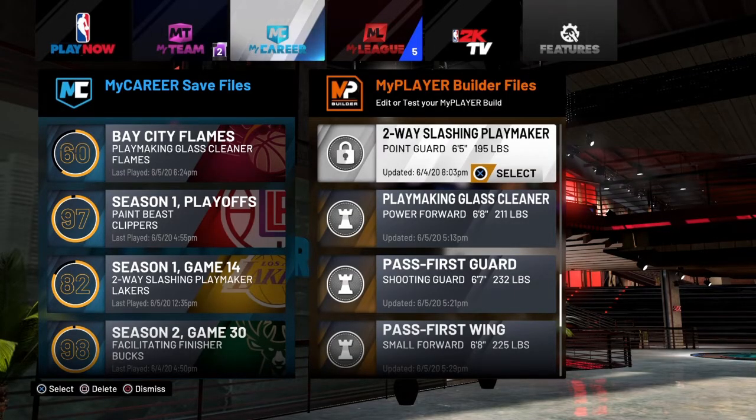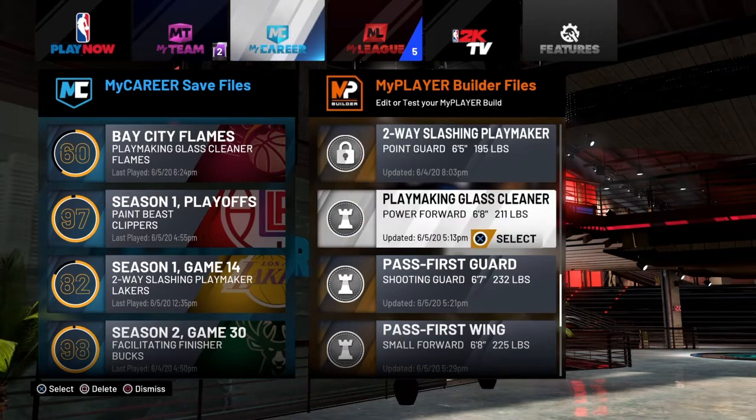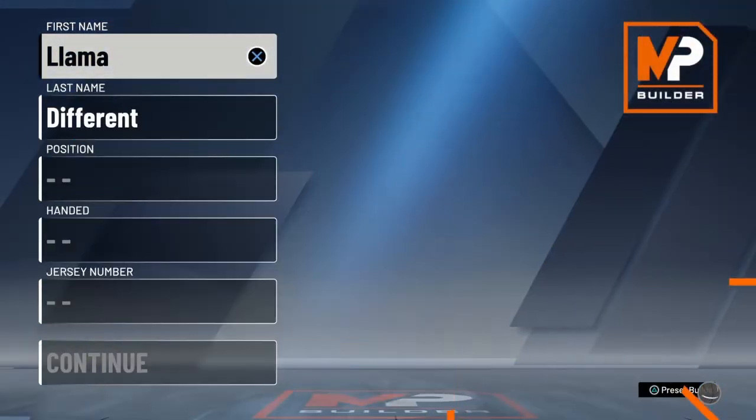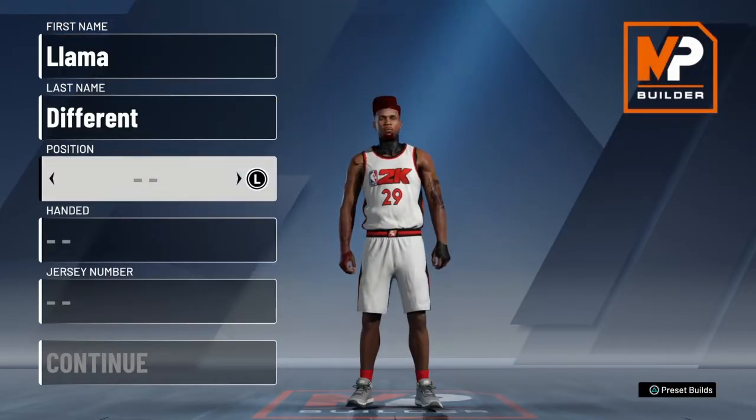What's good YouTube, this is your boy Llama back with another build video. This build is going to help you out on the twos, threes rack, whatever you want to do. You're not playing center with this build — don't get it twisted — but this build can dominate on the twos and threes against big men. I'm not talking about no seven-three big man, but a lot of people are already 6'11, 6'10, or they got a 6'8, 6'9 rebounding wing.